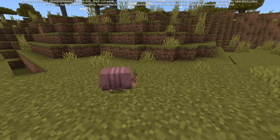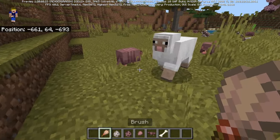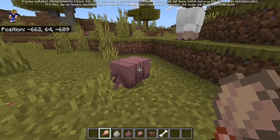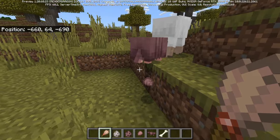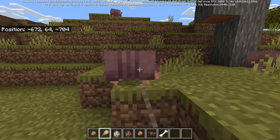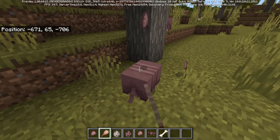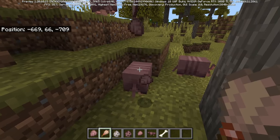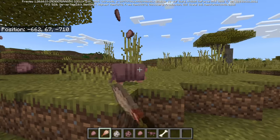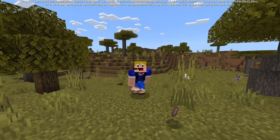The way to actually get the scute is not by killing the armadillo but instead by using a brush on it. The brush was added for the archaeology part of 1.20. If you use the brush item on an armadillo you will get one of those scutes. If you try to brush an armadillo multiple times it will drop a whole lot of scutes, though this is probably not how it's going to work later on — they'll likely reduce it to a single scute per armadillo.